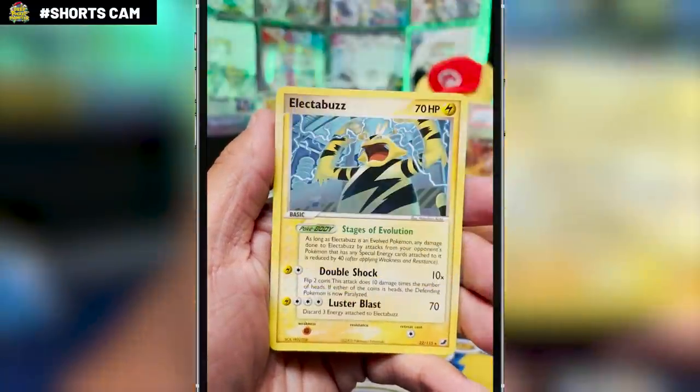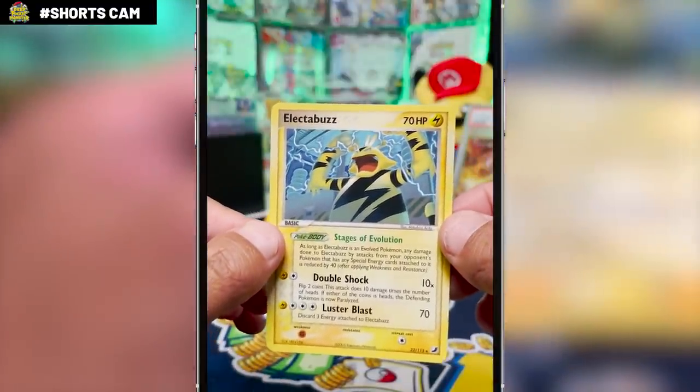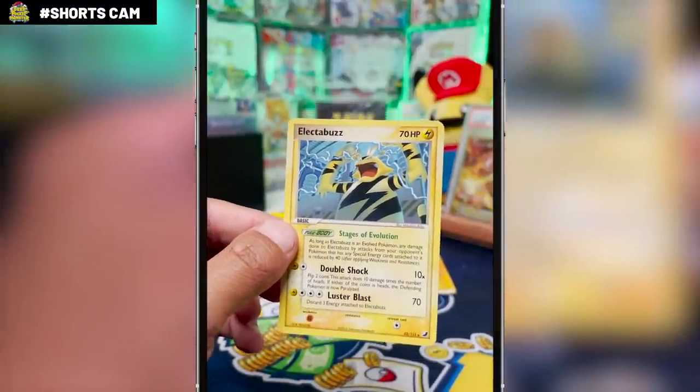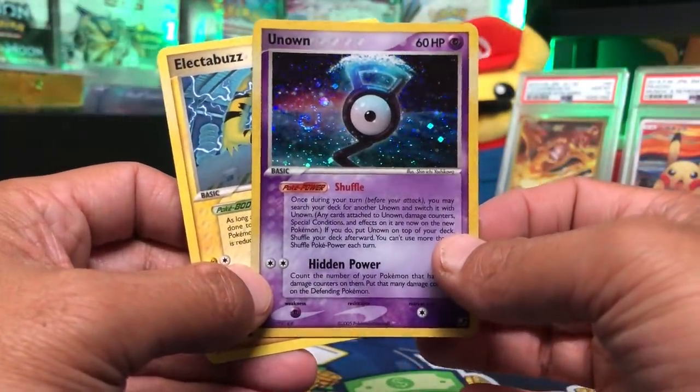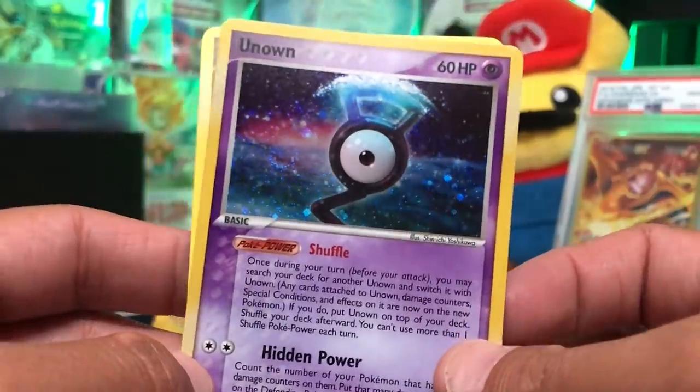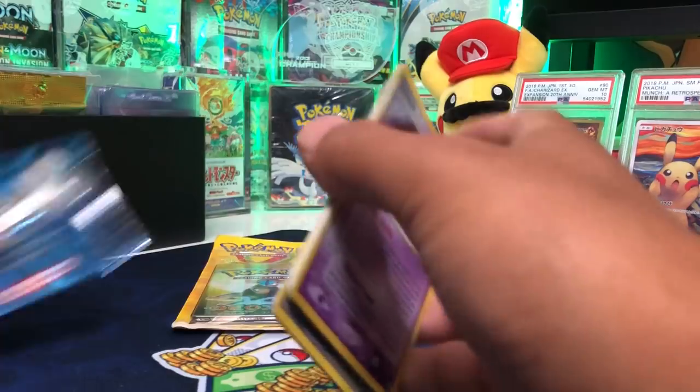Let's see what we got behind it — Electabuzz Non-Holo Rare. No EX, but that's okay. They aren't that easy to pull, but this is still a very fun set to open. Technically we did get a Holo. No Reverse Holo since the Unknown took that spot, but a Holo nonetheless. So we count that as a hit — two for two?